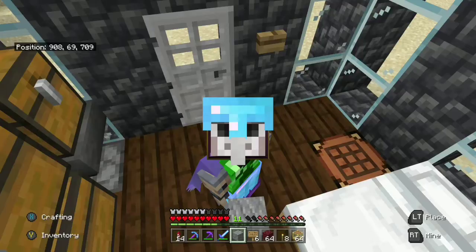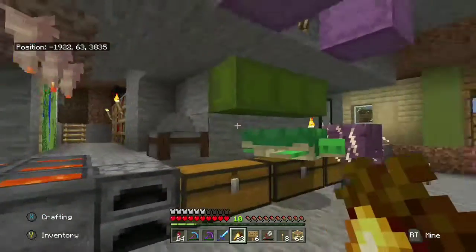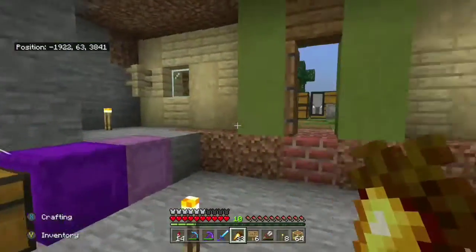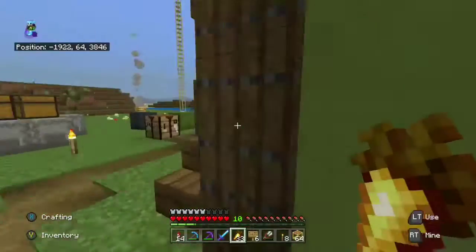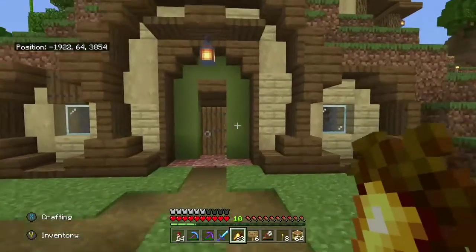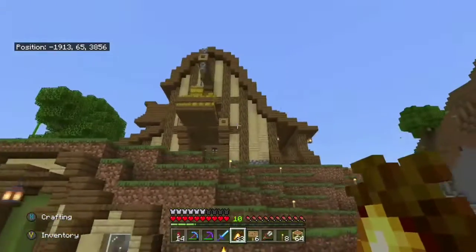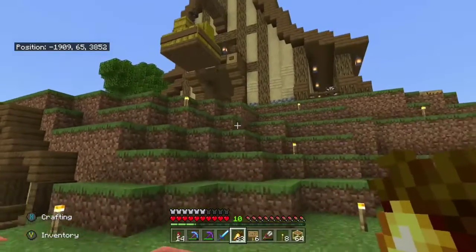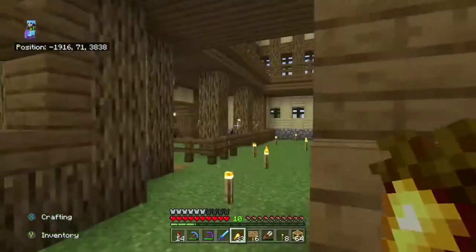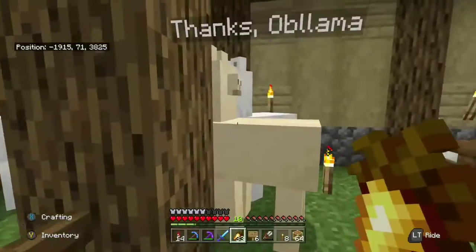Our next stop on our tour of destruction is Agent Kitty's house. You can see Gustavo the turtle — that was originally mine, but she kidnapped, or borrowed, or just brought to a better home, however you want to put it. She has a nice little hobbit hole here, very lovely color combination, and a nice barn with little hay bales and everything. She really went above and beyond, kind of making the rest of us look bad. Thanks, Oblama.